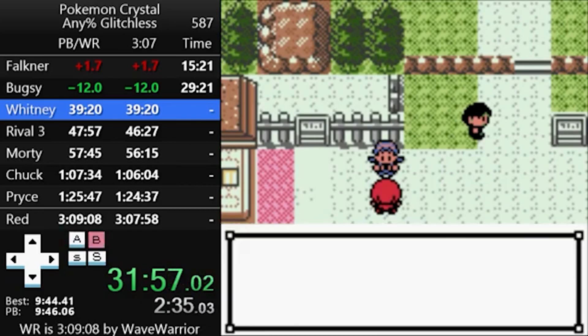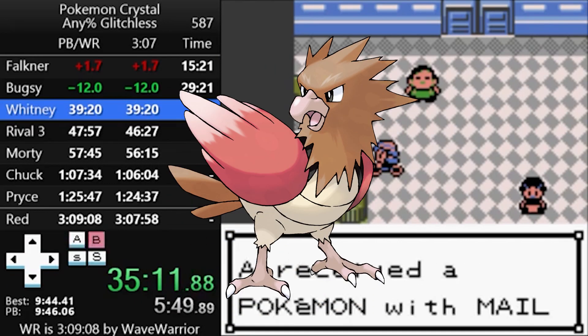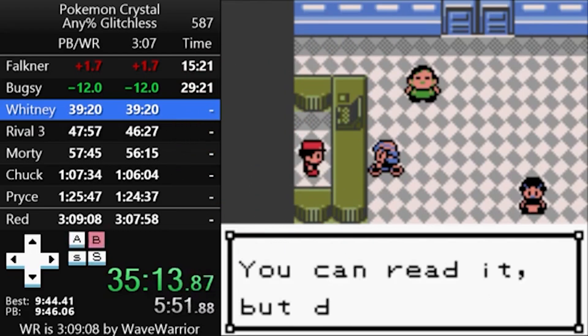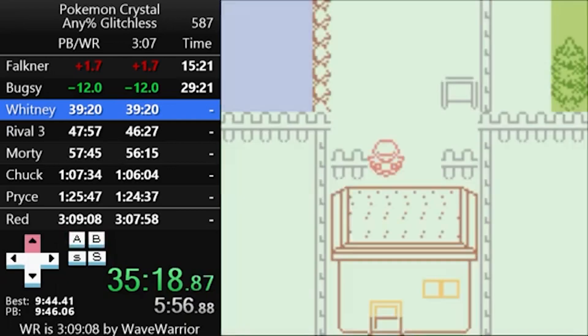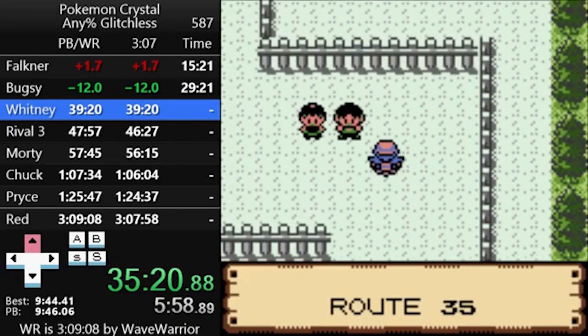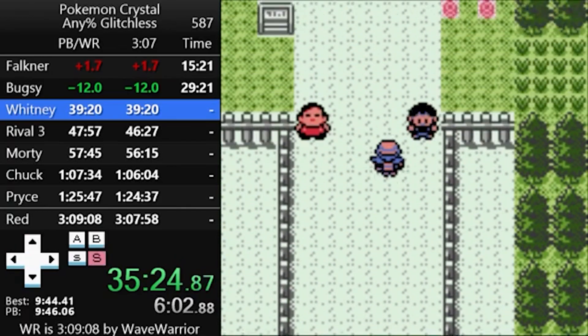First order of business is buying a bike, then heading north of town to pick up Kenya the Spearow. The guy asks you to bring Kenya to his friend to deliver some mail, but we can also just not do that — and we won't. Remember the Lottery ID Manip from earlier? The ID you get from that matches Kenya's ID, which means you're guaranteed to win the lottery game in just a few minutes.